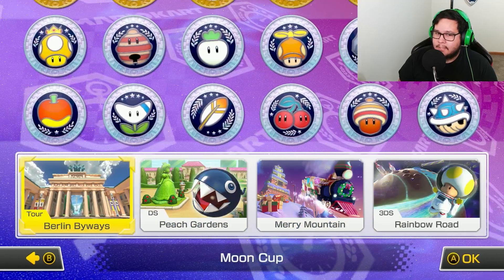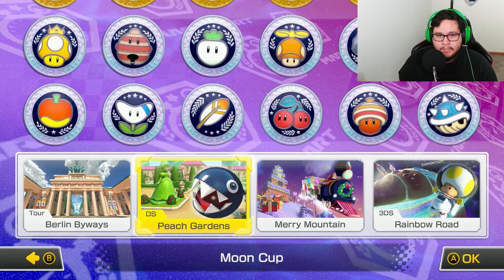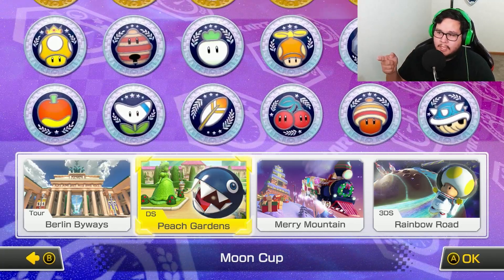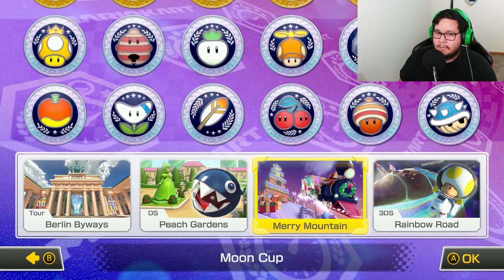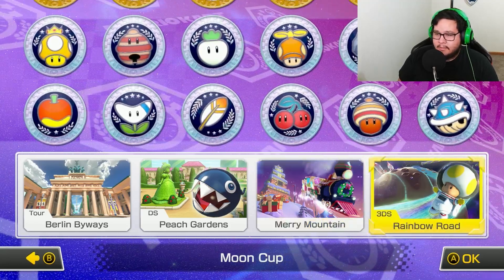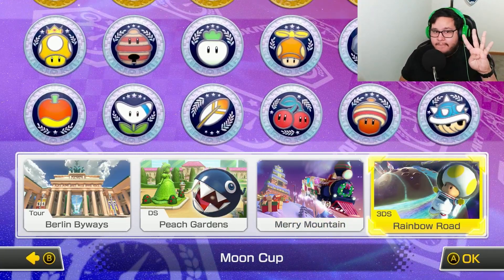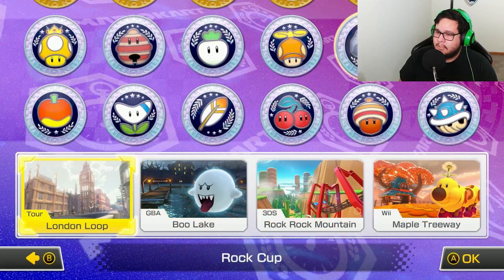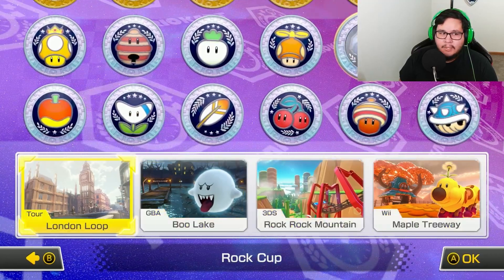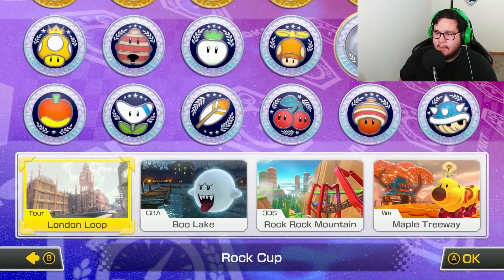Then we got Berlin Byways - that's a tour map, never played that. I have played DS Peach Gardens but that's because it was in Mario Kart Wii. Never played Merry Mountain - I'm pretty sure that's the new map they developed. And then good old Mario Kart 7's Rainbow Road. So now we have four Rainbow Roads. Two new cups have come out, it's great, and we're going to time trial them, then maybe do some online or Grand Prixs - we'll see how it all goes.